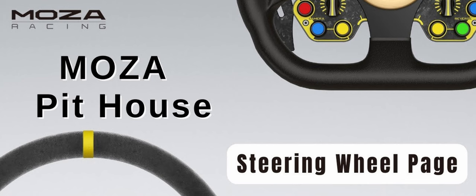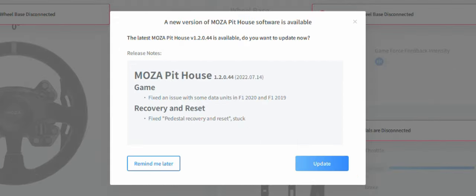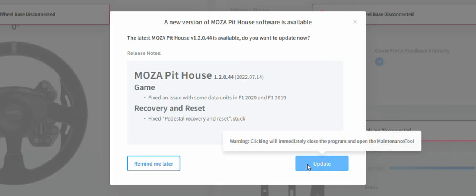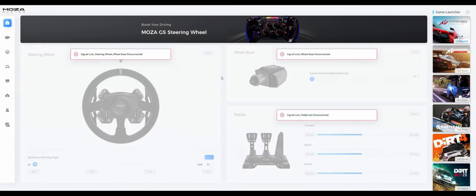Welcome back to Leopatzel Productions. In today's video we're going to have a closer look at the MOZA Racing Pit House application. I just launched the program and it automatically pops up saying a new version is available — version 1.2.044. I'm going to select 'Remind Me Later' and do the update at a later date.